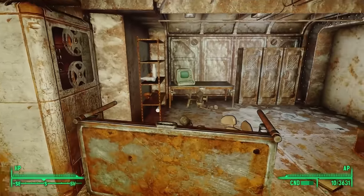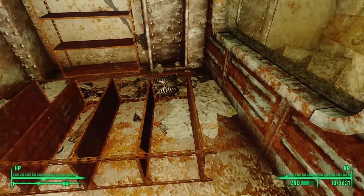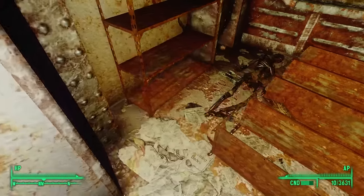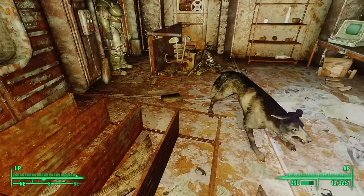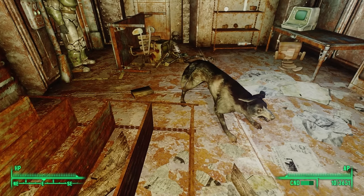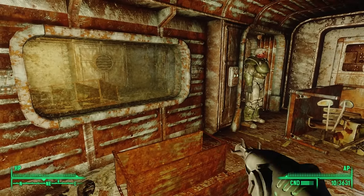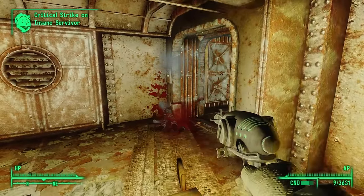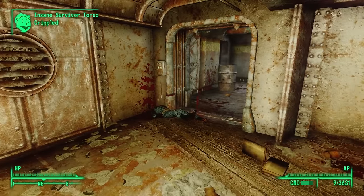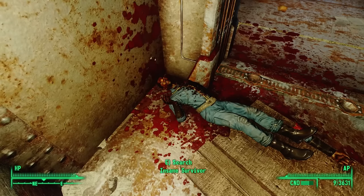On the other side we see more tables tipped over as barricades. What were they protecting themselves from? At last we find our first remains — a skeleton lies on the ground between a bookshelf. But then, checking our compass, we see a red mark.